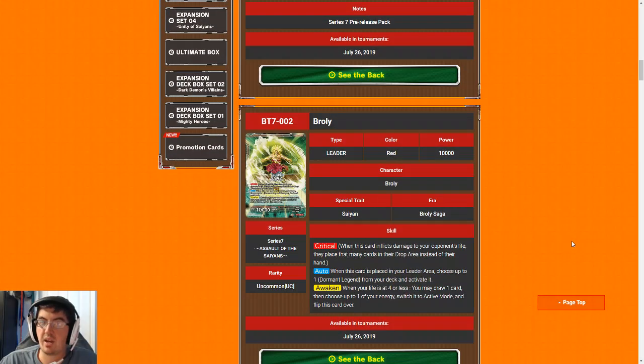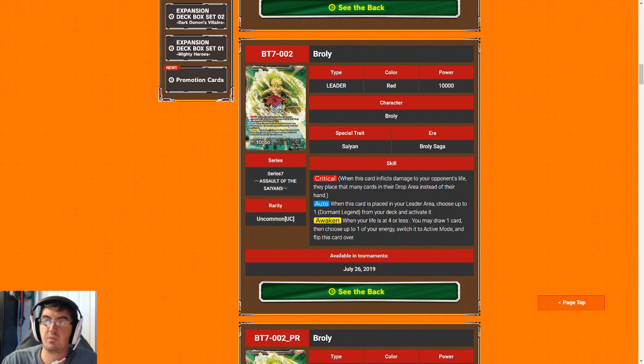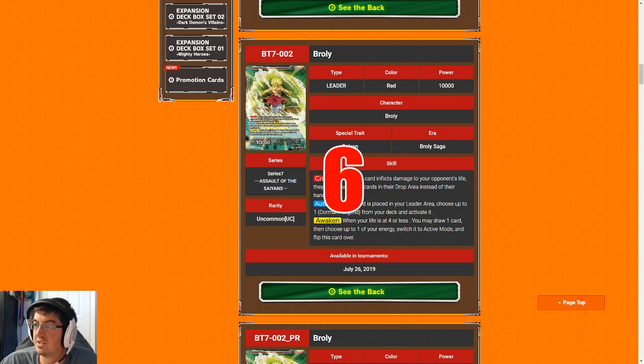Next up we have Broly. Broly is pretty good on the front side because he has Critical — Critical is super broken. Double strike and Critical are basically king in this format because they're the aggressive keywords you really want. Field spells, on the other hand — Dormant Legend — they're not super good in limited. 15k's are the name of the game, so having 10k removal on his backside when you don't have many minus abilities in any given pool is not super relevant. He's much stronger on the front side than the back, so I'm going to give him a six.